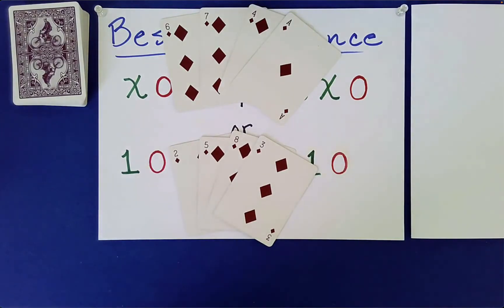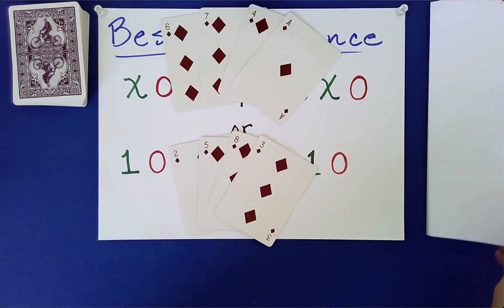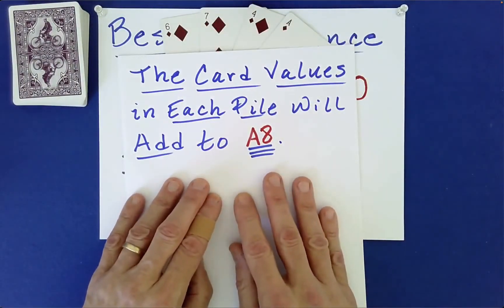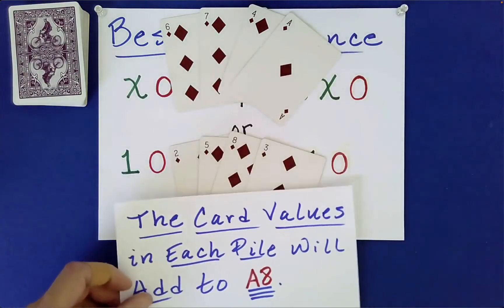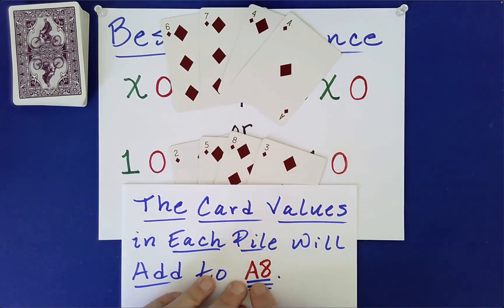I don't know if that means anything to you, but I do have a written prediction over here on the right. Let's just see what it says. The card values in each pile will add to... A, eight. A, eight? What does that mean? Do you suppose the A is for ace, and we normally count an ace as a one? So the card values in each pile will add to 18.